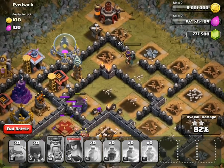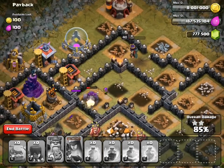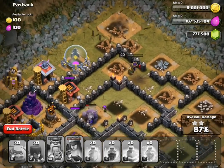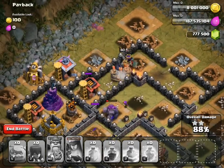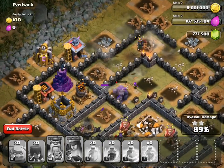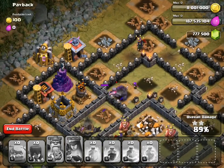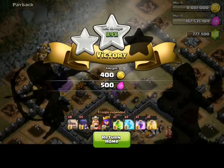We're at 82% — 83% now. The queen is getting rid of that Tesla right over there, ripping down all the defenses. Hopefully there's not another giant bomb — and yes, there is. Archer queen is out of the game, so now we have one more archer who helps a bit, but it's pretty much over. Unfortunately that last troop couldn't do much — just got one wall. So yeah, we end that attack there.